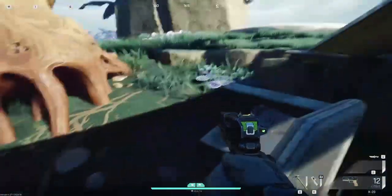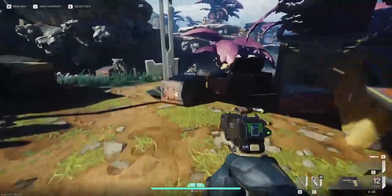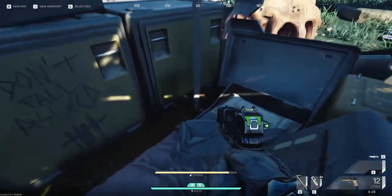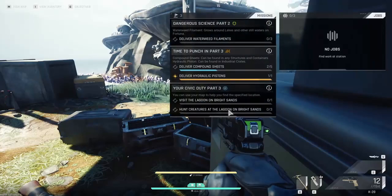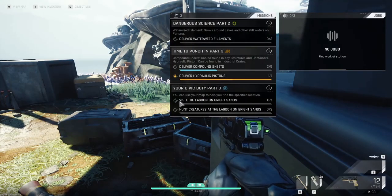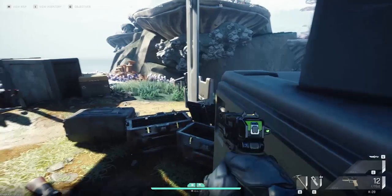We're going to try to get some missions done today. It's been loaded already, probably. Let's see — visit the lagoon on Bright Sands. Where are we? The lagoon on Bright Sands is way on the other side of the map, so we can't do that today.